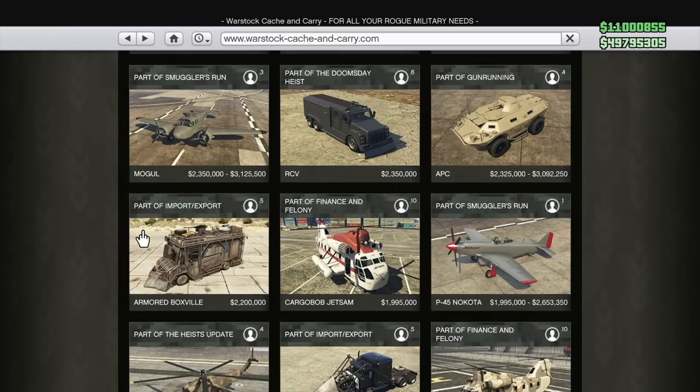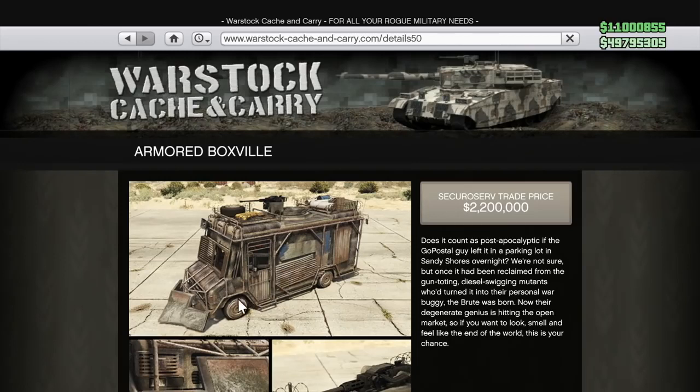The number 13 spot today, we've got the Armored Boxville. You're literally paying $2.2 million for a van that can't survive an RPG, can't survive a sticky bomb, its wheels can be shot out making it absolutely worthless. It has a mini wedge on the front that doesn't do anything, and a machine gun on top that's really hard to use. And again, that's the trade price — the regular price is even more expensive. So skip out on the Armored Boxville; definitely not worth it.